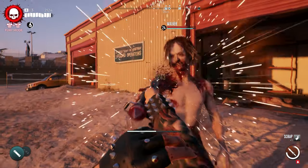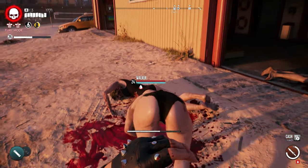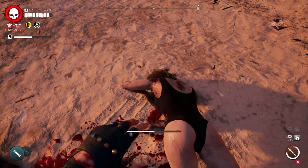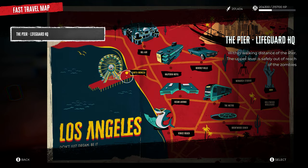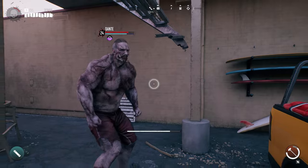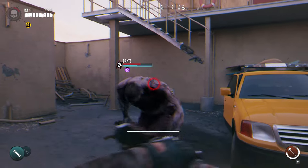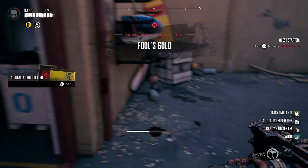The next legendary item is the Blood Rage knife — a very quick knife that makes quick work of any regular zombie in the game, with some very good mods on it as well. This item is fairly easy to pick up. Start by fast traveling to the Santa Monica Pier. Once there, walk outside the lifeguard shack and you'll see a zombie named Dante. Kill him to get the item he drops, which starts the quest named Fool's Gold.